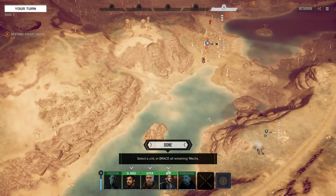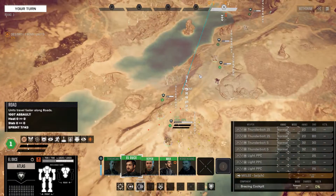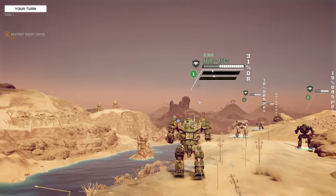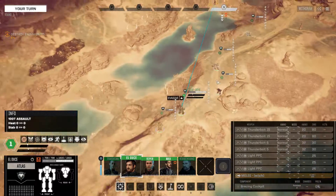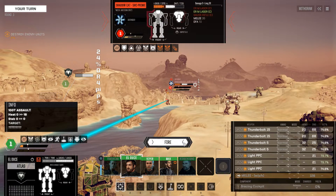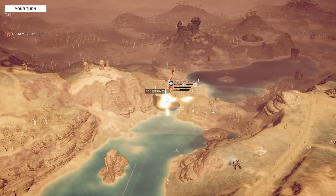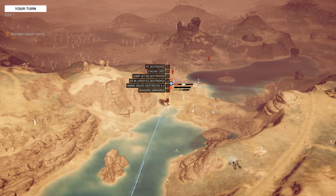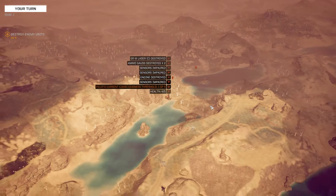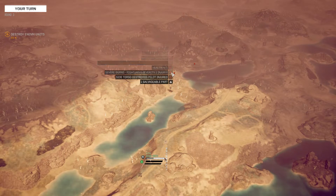My intention is to field clan mechs and clan tech as soon as is reasonably possible. We are still moving up the Atlas — I have the bracing cockpit on there still, but the plus three accuracy will help once we get in decent range. Let's fire all those thunderbolts. And the light PPCs, just to seal the deal — we've taken out our first clan mech.